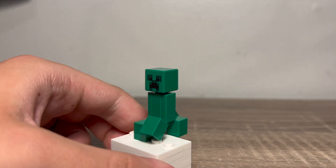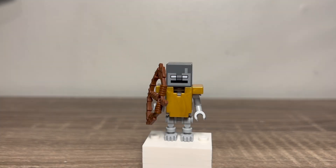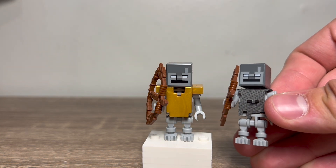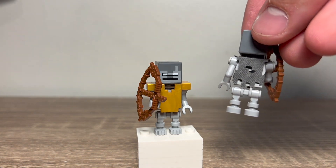Next, we get a Creeper, which hasn't changed from the beginning. And we get a Stray, which kind of has changed from the beginning. Here I have the original Stray from the Igloo set, and as you can see, it comes with a really detailed and exclusive cloth piece, which is just fantastic.